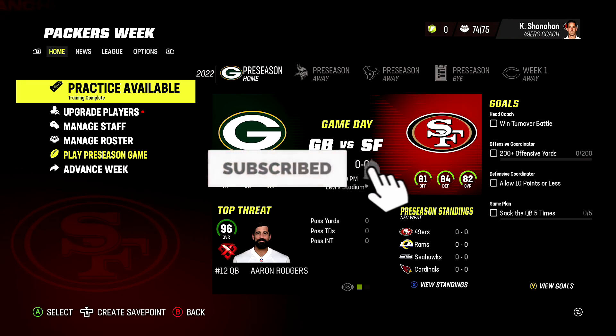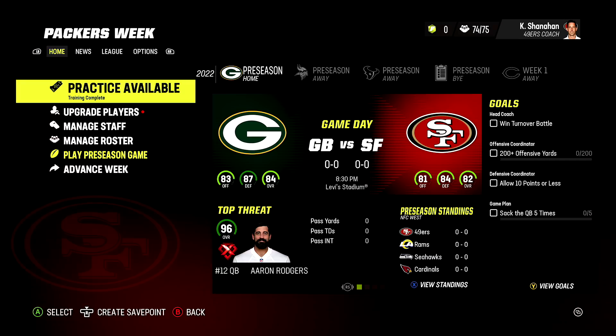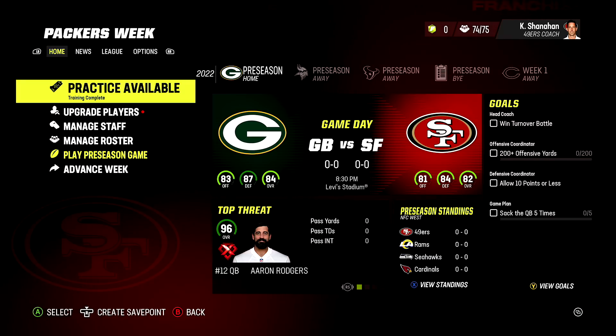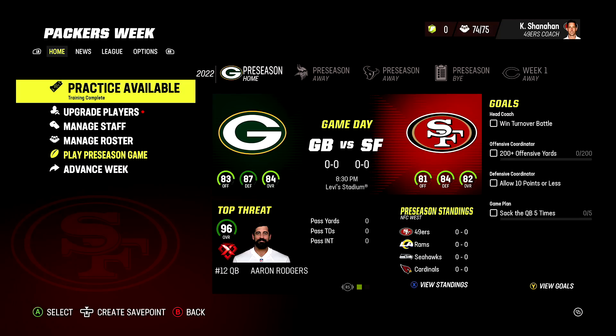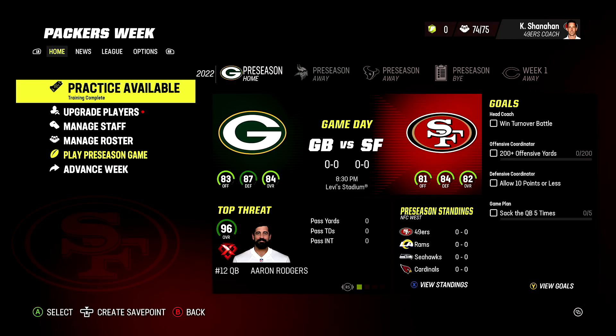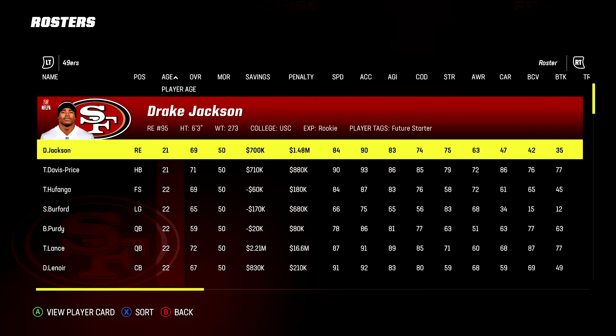Don't be afraid to hit that subscribe button, smash that like button, leave a comment on if you think a player got absolutely robbed of a dev trait, or if they did get one, if it should be higher - let me know. Without further ado, we're gonna start with the 49ers and go all the way down to the Minnesota Vikings.